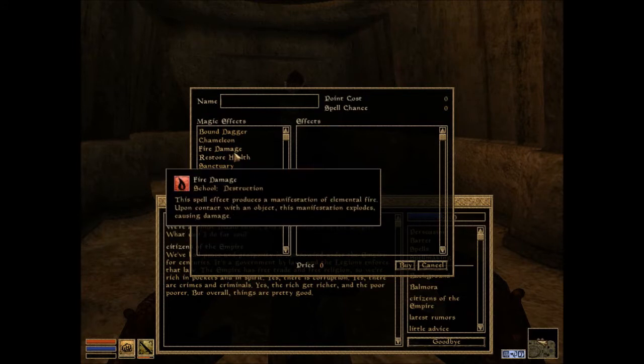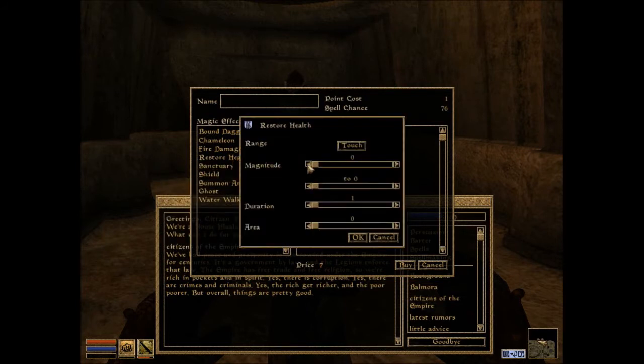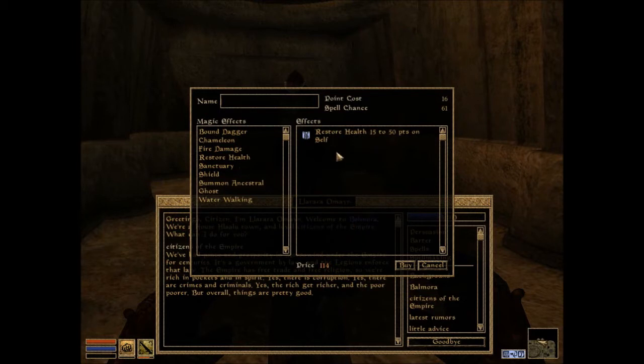I wish I could sell spells and get rid of them. Restore health - maybe I can make this more powerful. Let's look at the spell making: magnitude, point cost, spell chance. I'll set the lower bound to 15 and the upper to 50. Point cost is 16 magic and I have a 61% chance of casting it. I do not want area of effect. Duration one - it's just to restore health. Self. That's cheap.